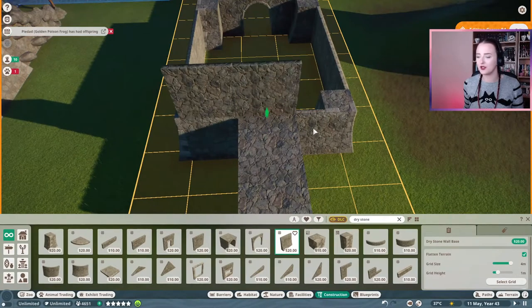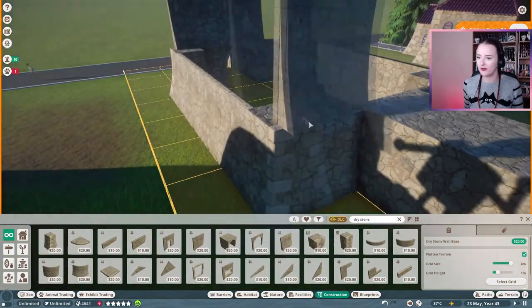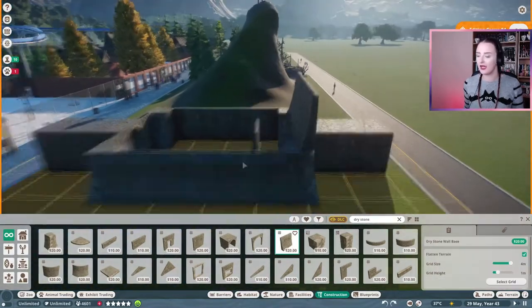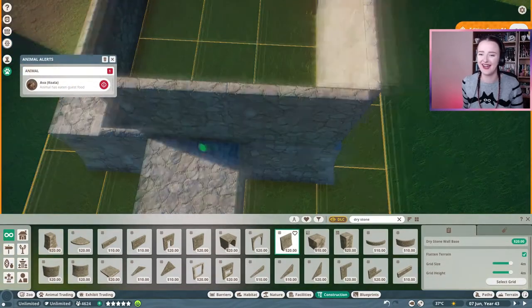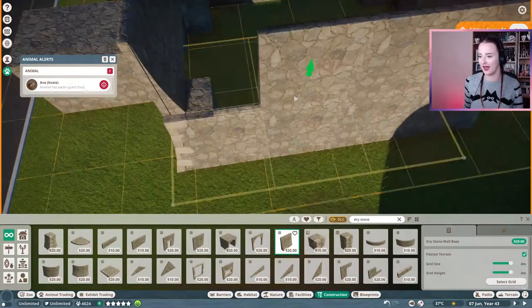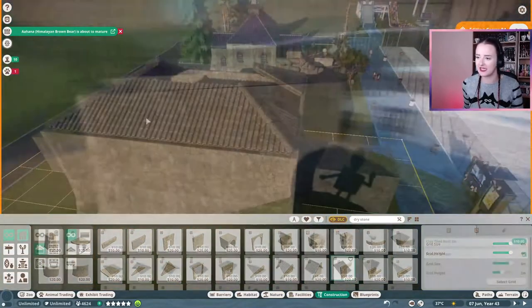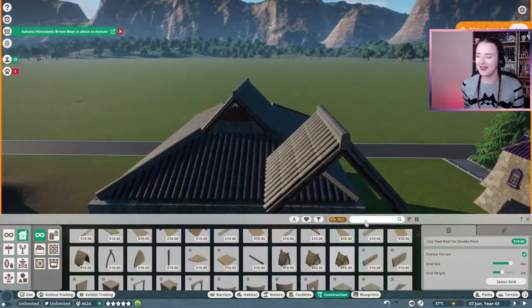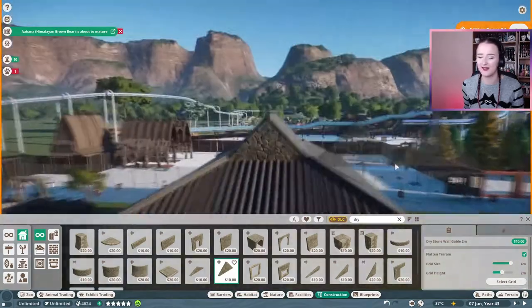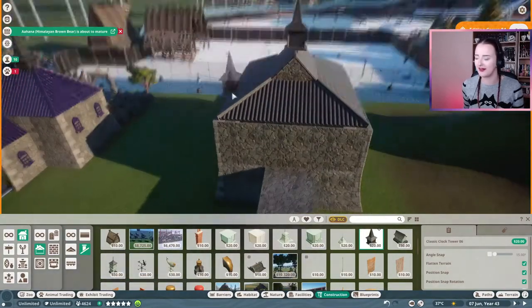To start with I wanted to build something to go with the building that I downloaded off Steam, and I'm gonna link to all of the things I download. So yeah, for today — if you hadn't already guessed from my background and my outfit — I really love Halloween and I wanted to make a Halloween zone for the sandbox zoo. In this little building we're gonna be putting some spiders and some snakes, some spooky scary things. I'm absolutely terrified of spiders, so this is basically kind of like my nightmare.